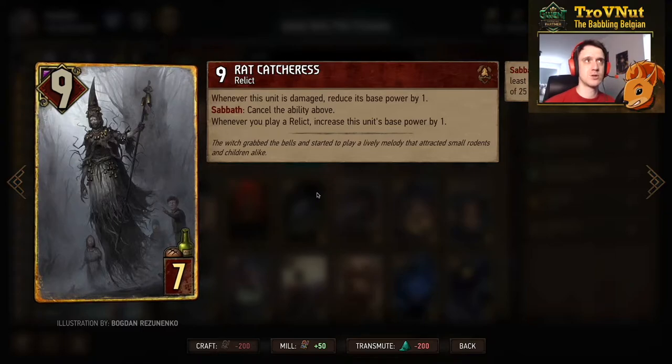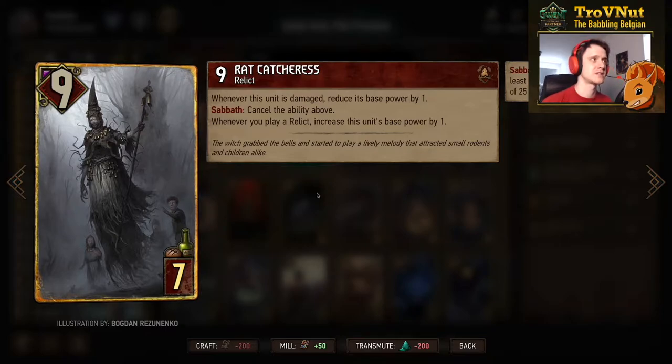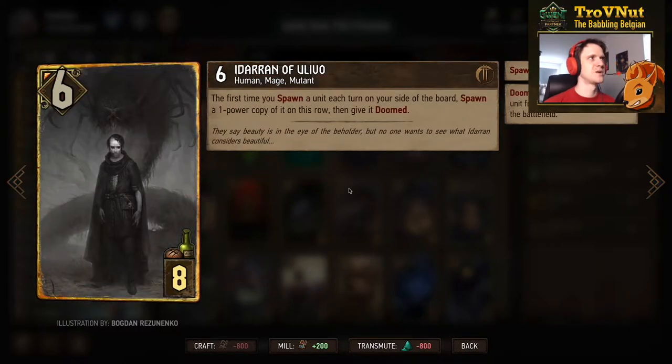Another BV card: Rat Catcher, 9 power for 7 provisions. Whenever this unit is damaged you also reduce its base power by one. But if you have Sabbath — a row of 25 points or more — you cancel that damage ability. The other passive is that whenever you play a relic you increase this unit's base power by one, same as what the Self Eater does, but you need Sabbath to avoid double-dipping on damage.